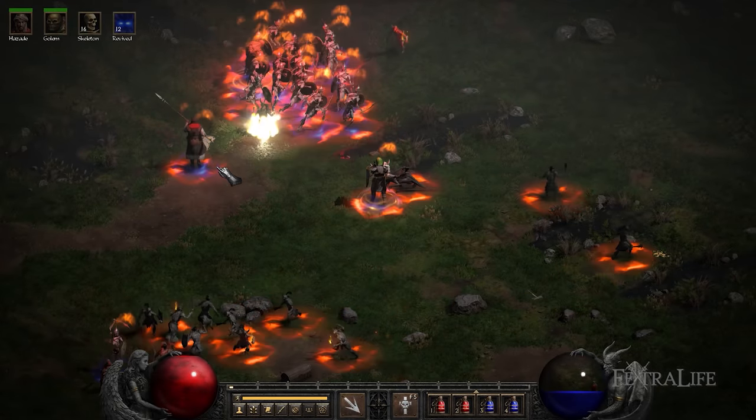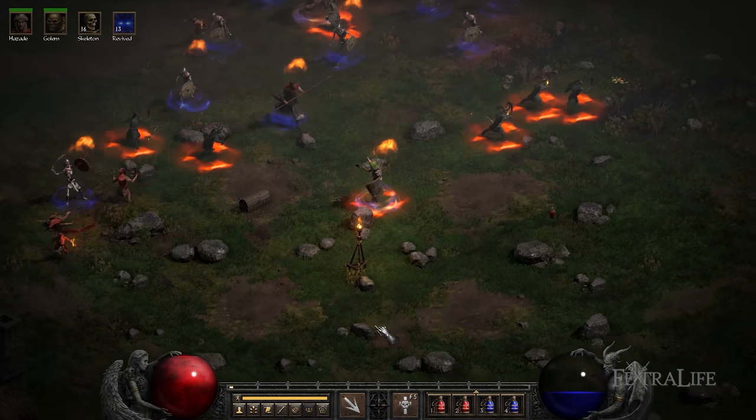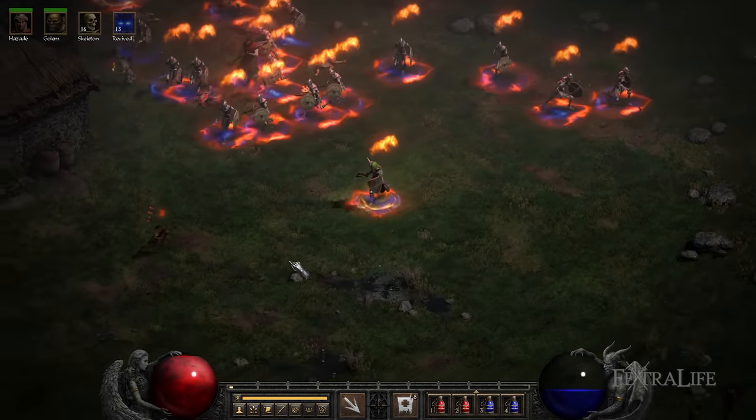If you don't have a Hellfire Torch or an Annihilus yet, I strongly recommend that you get them as soon as you can. Perfect rolled ones are very expensive, but you can get bad ones rolled for very affordable prices. Make sure to get a low roll when you're starting off and then upgrade it when you have enough money.